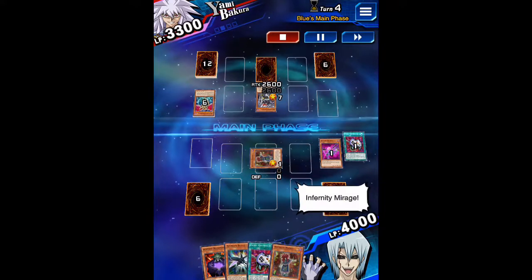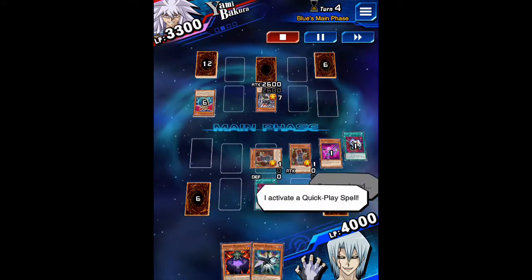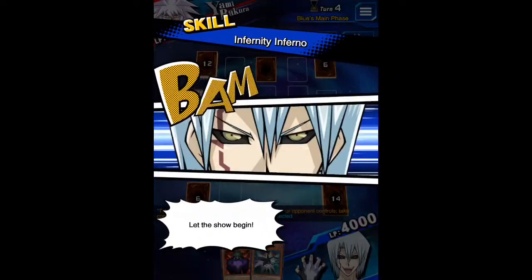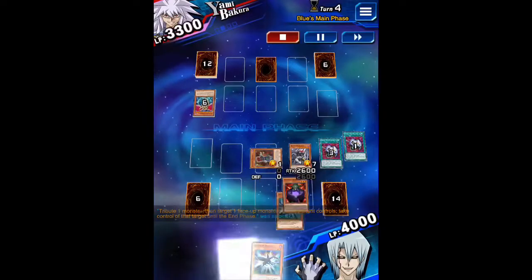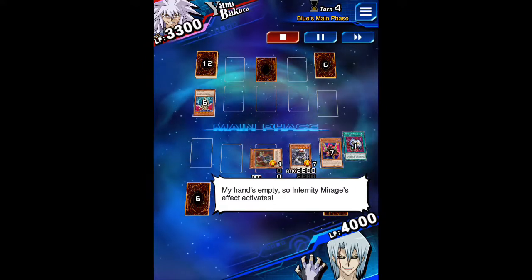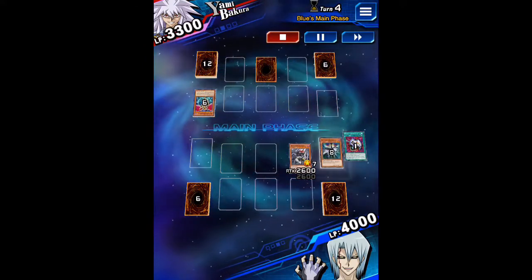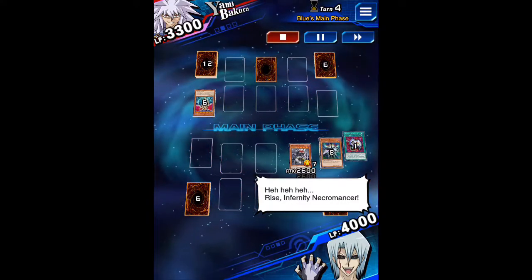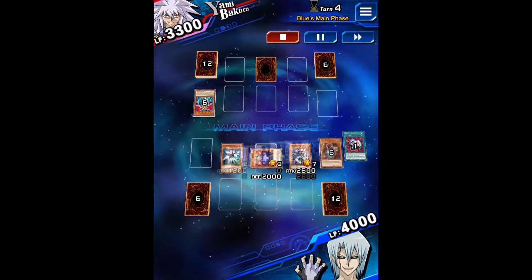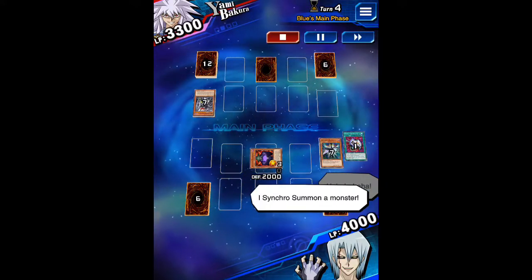It's my turn, I draw — Infernity Mirage! From my hand, I activate a quick play spell. Let the show begin! My hand's empty, so Infernity Mirage's effect activates! Rise — Infernity Necromancer! The tuner monster — Infernity Beetle! I synchro summon a monster!